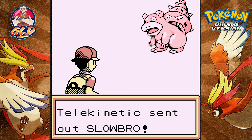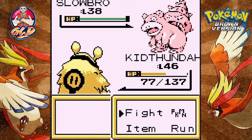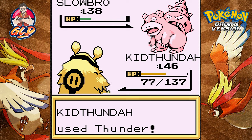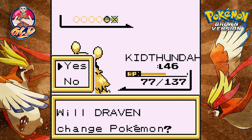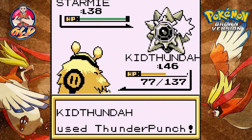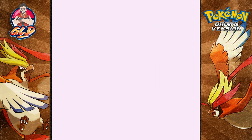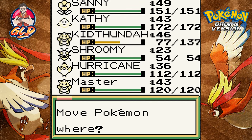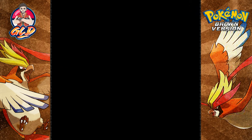There's a Telekinetic with a Slowbro — let's go with a Thunder attack, it misses. Thunder attack again — there we go, Slowbro has been defeated. Starmie comes out looking pretty fantastic, but here we go with a Thunder Punch and Starmie has been defeated. Telekinetic has been defeated and he can't believe it. Now let's switch out our Pokémon.